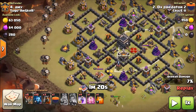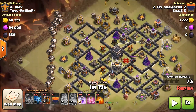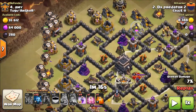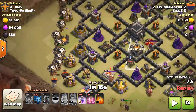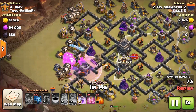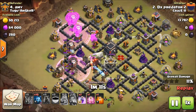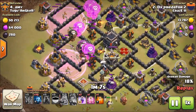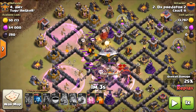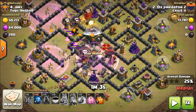You have to leave the balloons from the side to cover the Air Defense. Look at this — as you reach the base, you have to give a Rage spell. So guys, there are two Air Defenses here and the other two are on the other side. You have to take care of your balloon flow, and give a Rage spell so it will quickly clear the defenses, because the Wizard Tower is very fast.